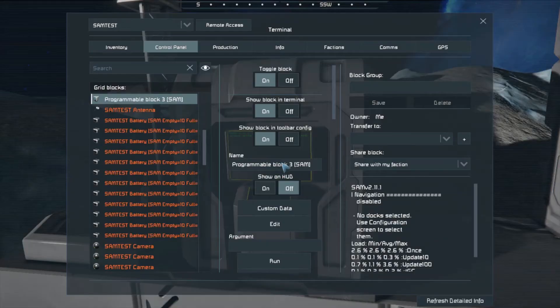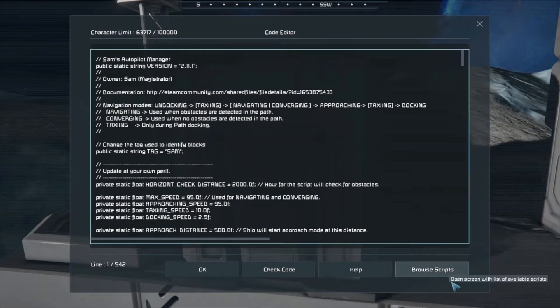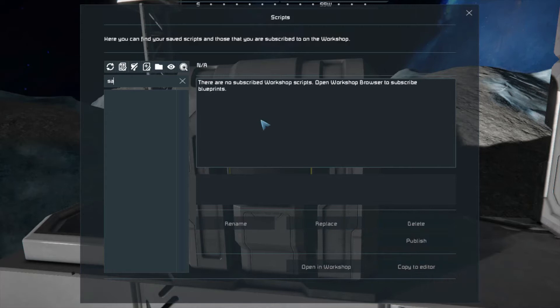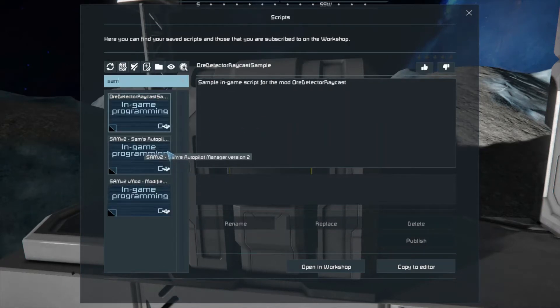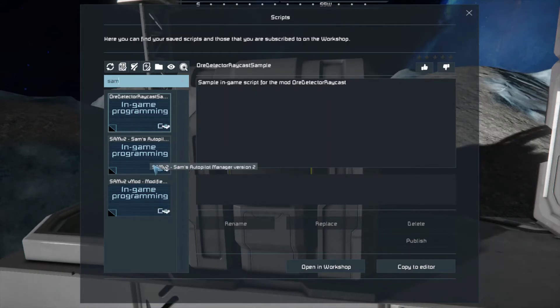You come in and load SAM - in case you don't know how, it's real simple. You just build a programming block, go to the screen, press K, hit Edit, then Browse Scripts and search for SAM. There we go - SAM's Autopilot. The one I use is from the original creator, Magistrator. There is a copy out there - a B-mod version - that's an older version someone forked. If that works for you, great, but I use the original because I think it's the best version.